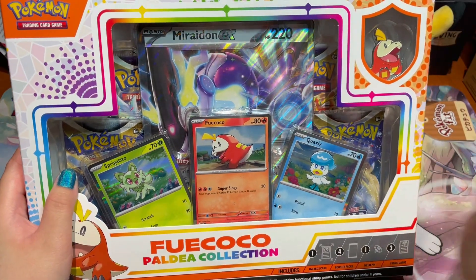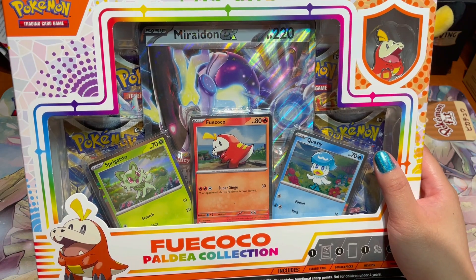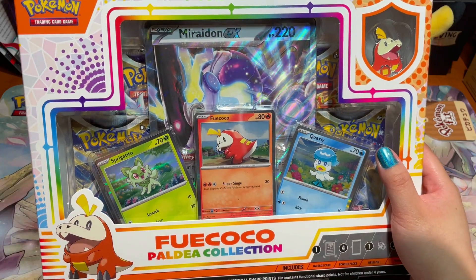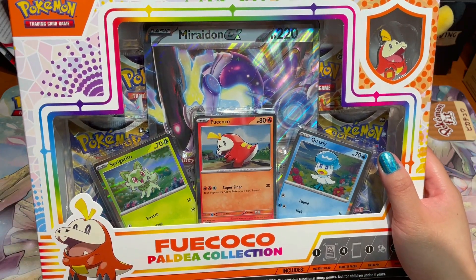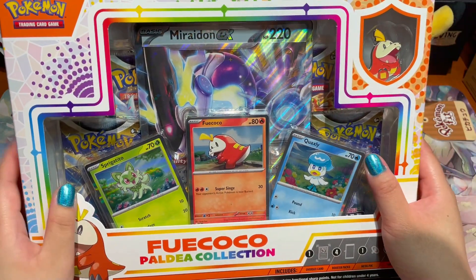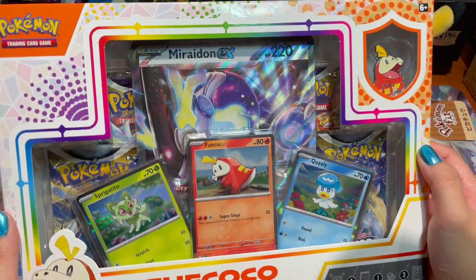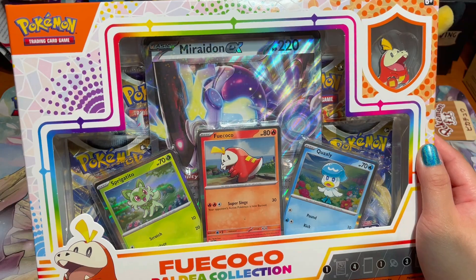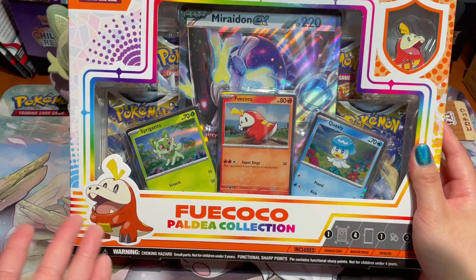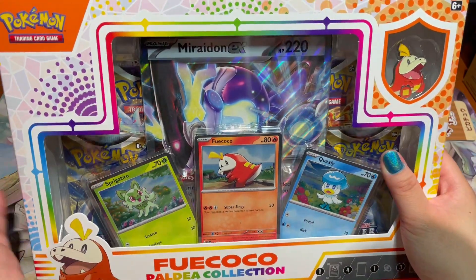So here we are with our final box, and I'm going to go through it a bit more quickly since the content is very similar to the other two. First, let's take a look at this beautiful packaging — I've always been a fan of the mosaic pattern. For Fuecoco's box it's obviously a lot more red, fire-typed. It's just very beautiful, colorful, and vibrant.